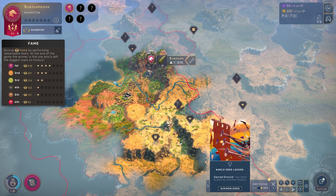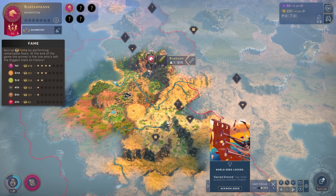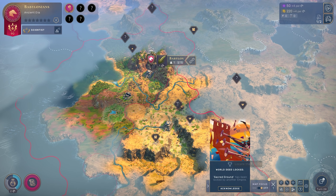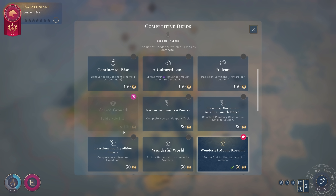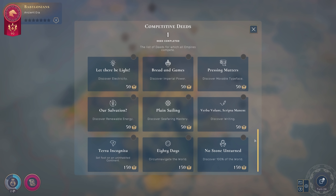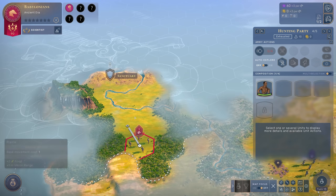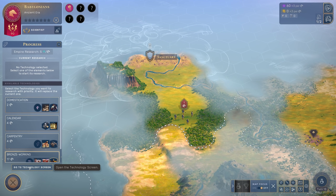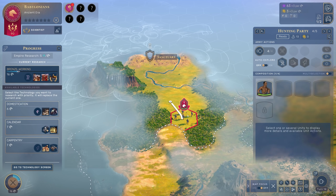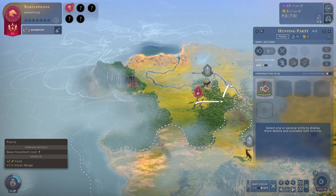Every era star you acquire gives you some fame, with the era stars that line up with your current culture's affinity giving you significantly more. Fame is the ultimate deciding factor at the end of a game of Humankind — the most famed culture is declared the winner. Beyond era stars, there are competitive deeds that grant fame as well: being the first to set foot on a new continent, the first to discover writing, the first to circumnavigate the globe, and much more. Building wonders, discovering natural wonders, and researching certain technologies also grant fame. Ultimately, the game isn't about getting to the end faster — it's about being the greatest there ever was.